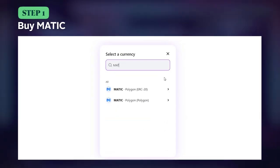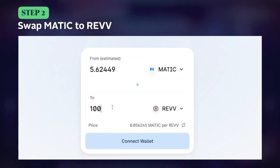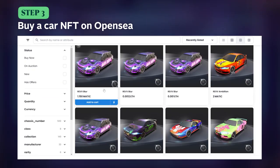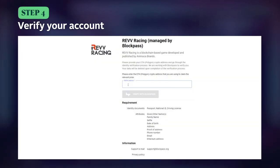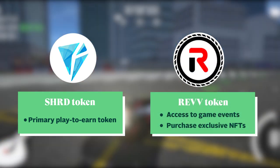To get started with Rev Racing, you'll have to buy some Rev Tokens as an entry fee — the ecosystem's native currency — then buy a car NFT from the Rev Racing Collection on OpenSea, and finally verify your account to get the full play-to-earn experience. The game is powered by the Shard and Rev Tokens, both of which can be used across the Rev Motorsport ecosystem.